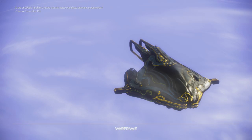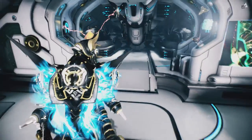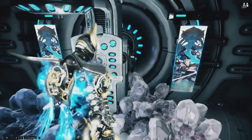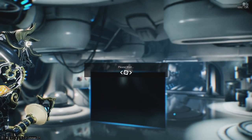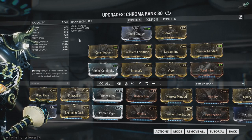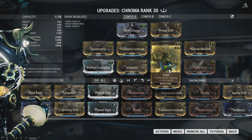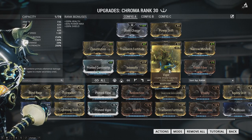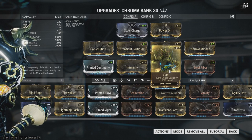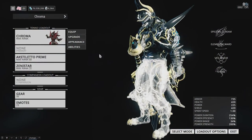For anyone looking for a Chroma build, I do have a separate video on it, but I'll just show mine real quick for a generalized build. This is the build I'm generally using on Chroma — it has done very well for me. I need to add a Forma to add Prime Vigor instead of regular Vigor, and you can totally just use Vitality and that will work out fine if you're not worried about hitting your shield cap on the first pass.